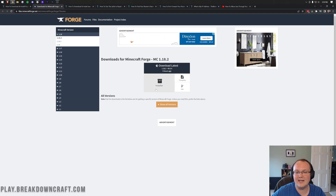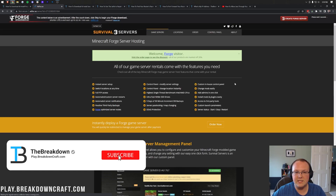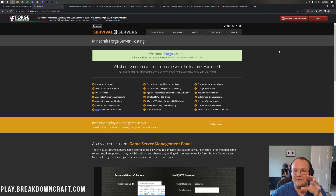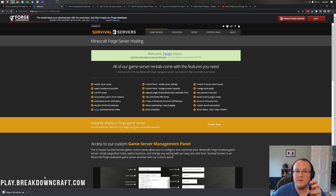Once it is selected, come under Download Latest and click on the Installer button. That'll take you to an ad page — don't click anything on this page whatsoever. All you want to do is wait about five seconds, and after about five seconds, a red Skip button will appear in the top right. When you click on that red Skip button, Forge is going to download. In Chrome it downloads in the bottom left; in Firefox it downloads in the center of your screen where you'll need to save it. As long as Forge is in the title, you're 100% safe.